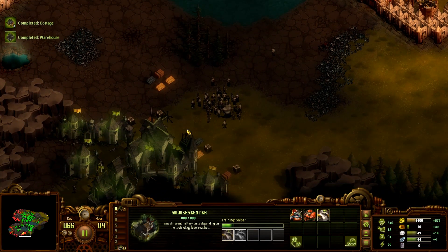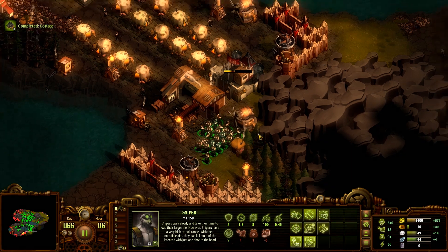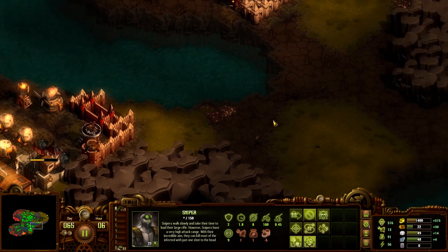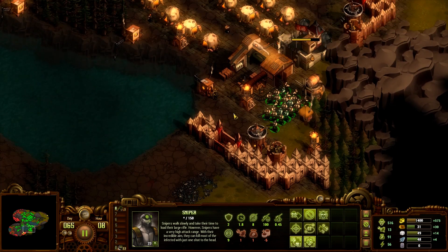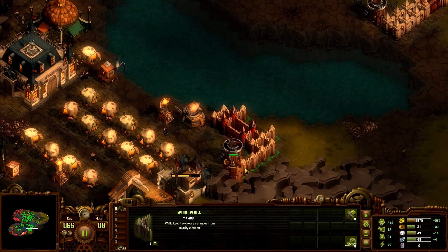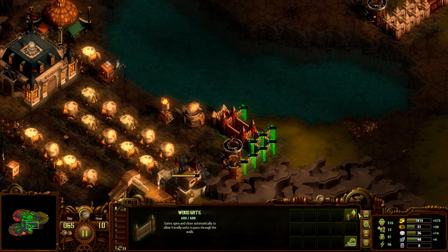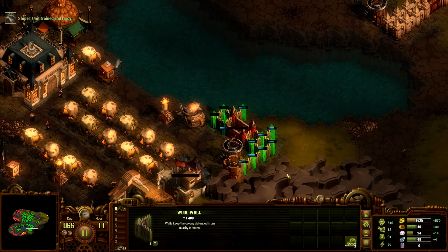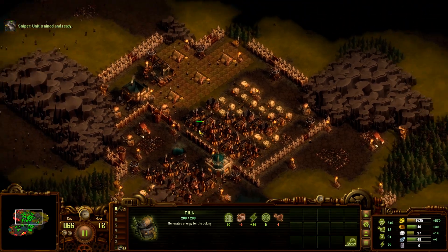We do have a lot of materials down there — that's good. I also want to expand. Let's go ahead and expand, then upgrade these walls. I was told it's not worth it to upgrade mills, but I might start doing that anyway.